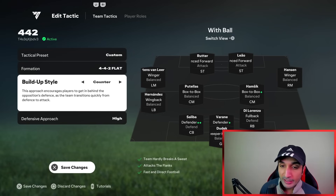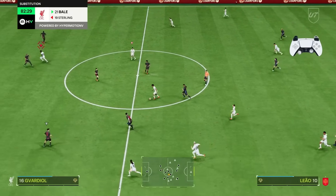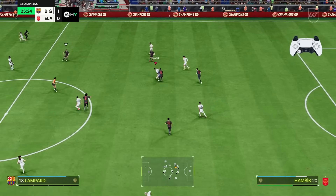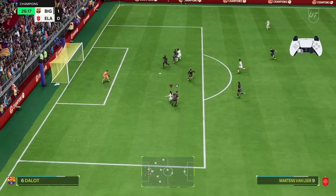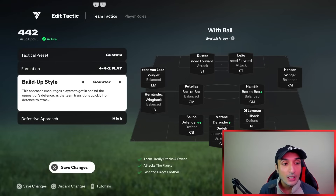The key here is that the build-up style is not going to be short passing - very unlike my usual tactics. I am using counter on the 4-4-2. Counter provides so many opportunities to score in three passes, as you can see in these clips. Yes, if we lose the ball in the wrong area we are exposed to a counter ourselves, but if I want more control I would switch to the 4-4-1-1. Counter with defensive approach high is best for the 4-4-2.